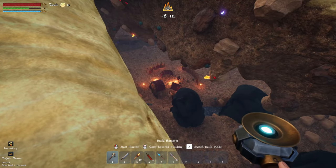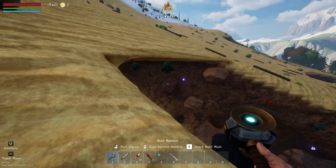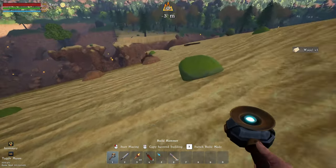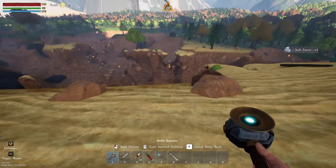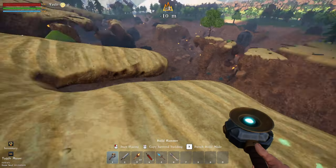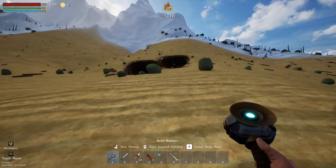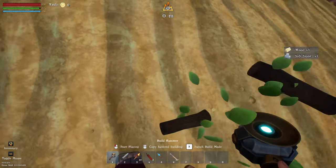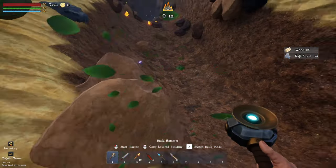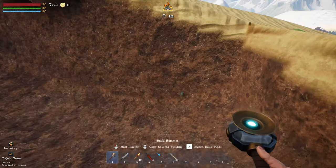We have this giant cave entrance down here. Look at all these towns and stuff - there are big guys down there. Look at these plants just growing up the side. We're going to start and try to find somewhere to build from the get-go, because we need to get the shovel first before I can start building into this giant mountain. We could actually probably build here.